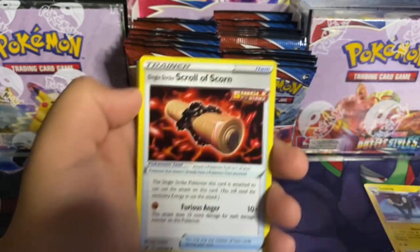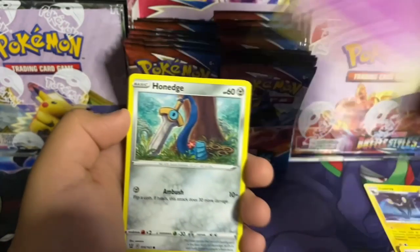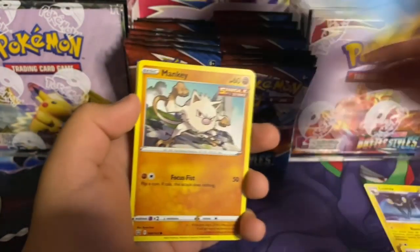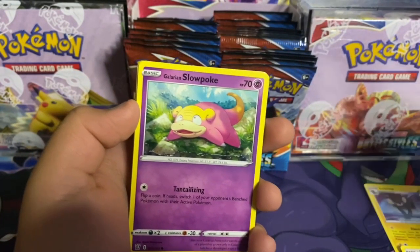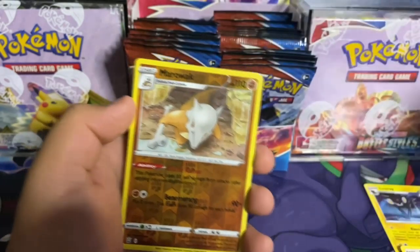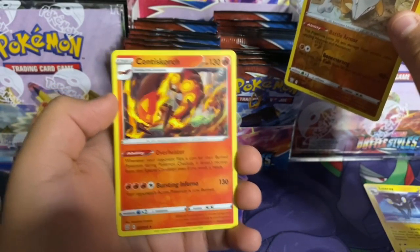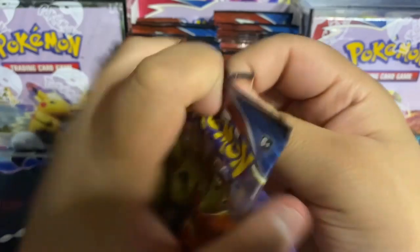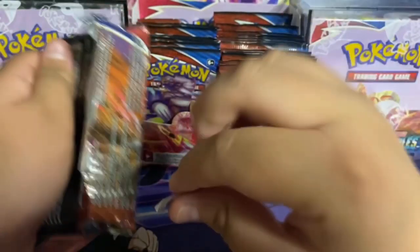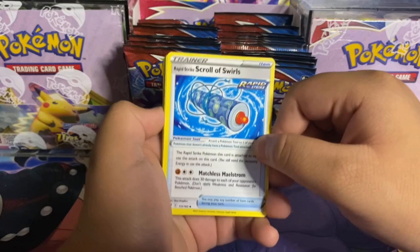Here's the code: lightning energy, Heatmor single strike, Scroll of Scorn, Corsola, Chimecho, Honedge, Horsea — this one's funny — Mankey single strike, Galarian Slowpoke. Reverse holo Marowak and a Centiskorch regular rare.